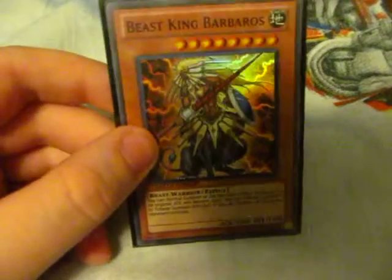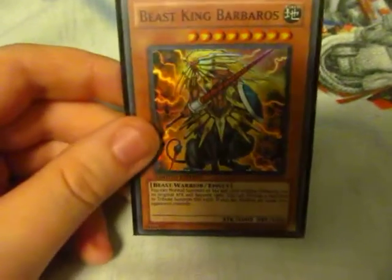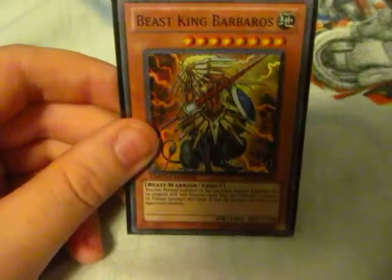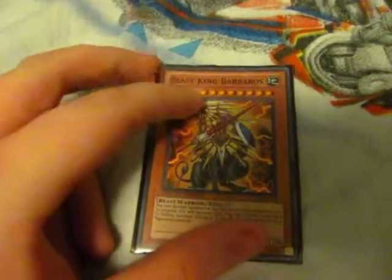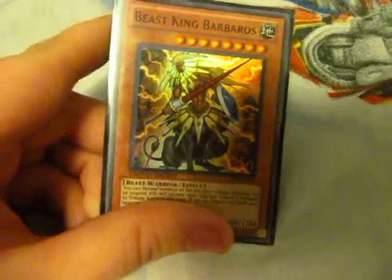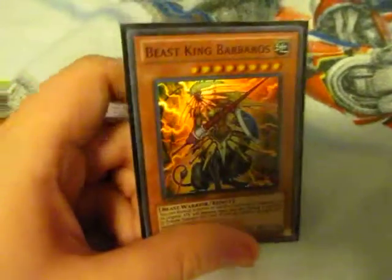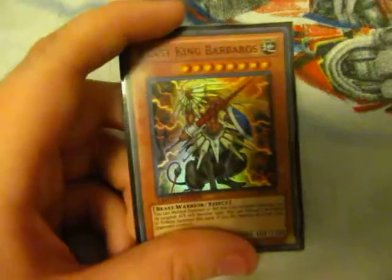And Beast King Barbaros — I got this in the Leviathan tin, along with Number 17: Leviathan Dragon. It's pretty good at times — you can instantly summon it, or tribute summon it with three monsters and it destroys all cards on your opponent's side of the field. Although Phoenix Wing Wind Blast can be activated at that time and negate the effect before it can attack.